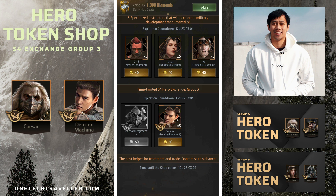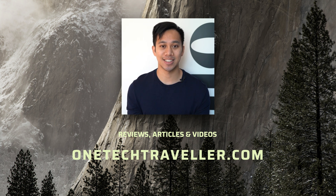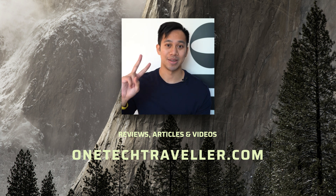This is the final S4 hero token cycle of the season. To recap: Juggernaut and Hummingbird in Group 1, Commissar and Venom Walker in Group 2, and Caesar and Deus Ex Machina in Group 3. That wraps up the video — if you liked it, give a thumbs up, join the team by subscribing, and check out onetechtraveller.com for more stories, articles, and videos around tech, travel, and gaming. See you in the next one — keep being awesome, peace.